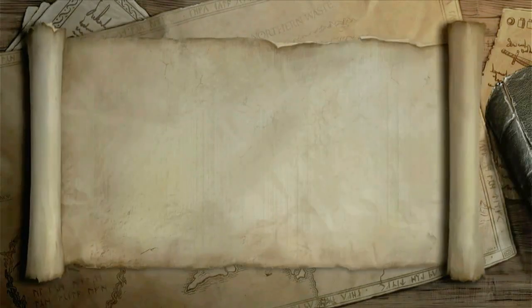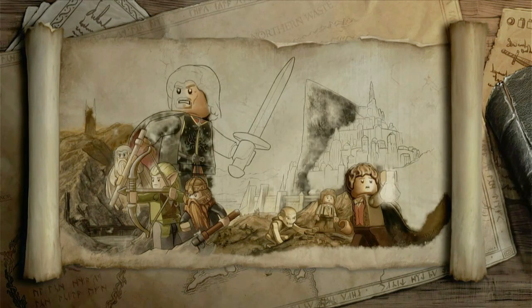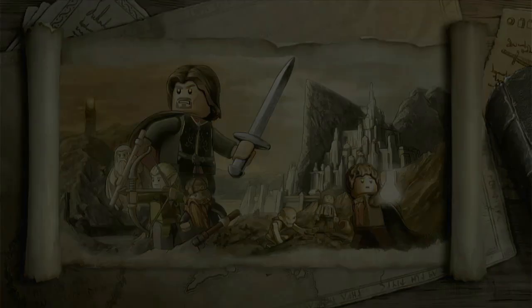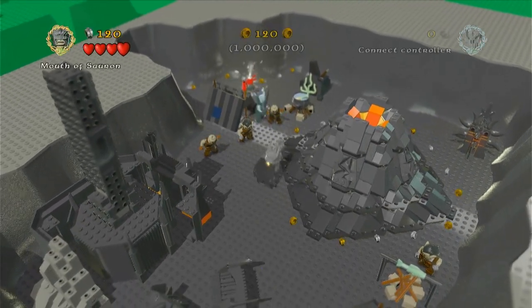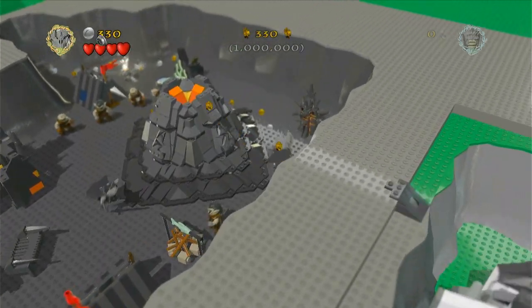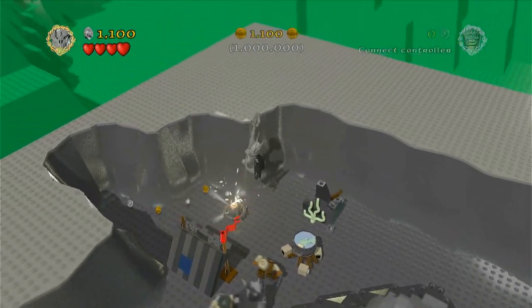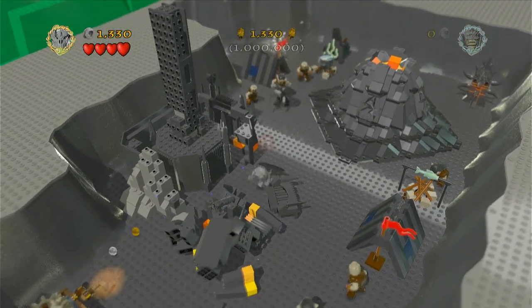The goal here is pretty obvious — just collect one million studs, like every other older LEGO game. It's not really that difficult, you just gotta destroy a lot of random things. The best part is all the studs are automatically given to you. You're given Sauron and the Mouth of Sauron to play as here, which is pretty cool. You could exit right away and instantly complete the level, but I'm going to do the level properly.